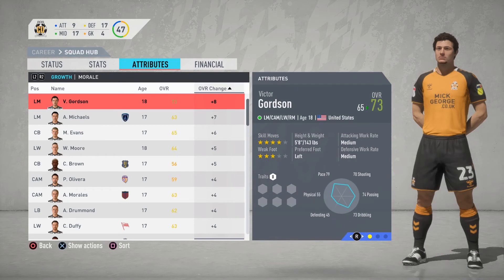Looking at the players with the highest overall change, Gordson is the only one featuring in the first team who went up 8 overall. Michaels went up 7, Evans went up 6, Moore went up 5, as well as Brown, Oliveira, Morales, Drummond, and Duffy who all went up 4 overall.